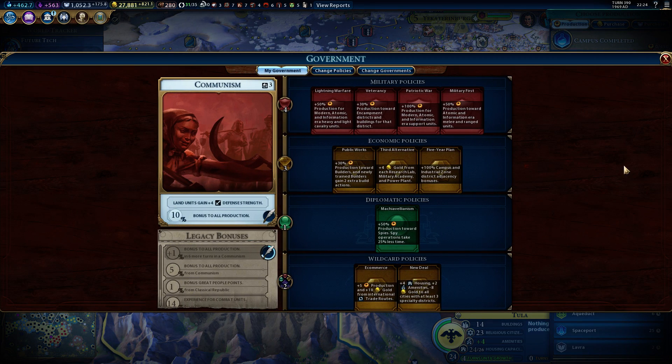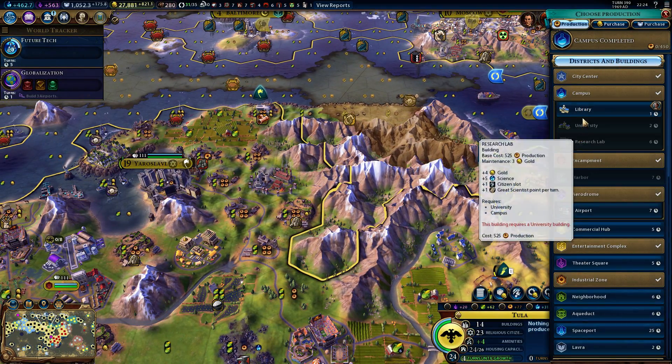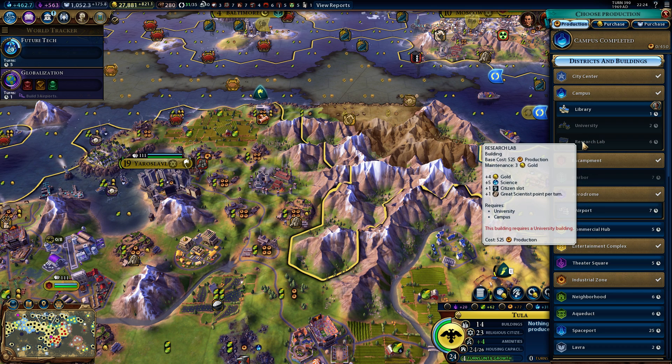So the way it works is that you will only pay three gold net if you get the Research Lab. In your government, you can see I actually have four gold from the Research Lab card — military academy and the policy card. So your Research Lab can actually also give you four extra gold. Instead of paying three gold because it costs seven, you get four gold from the building and four gold from the card — that's eight gold — so you get one gold net. It's actually paying itself off. That is a really good setup.